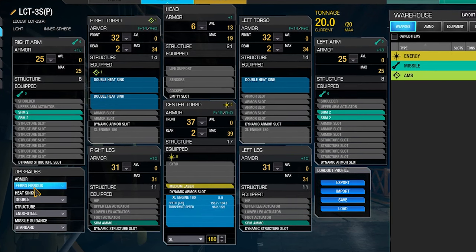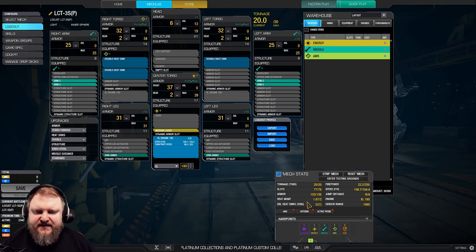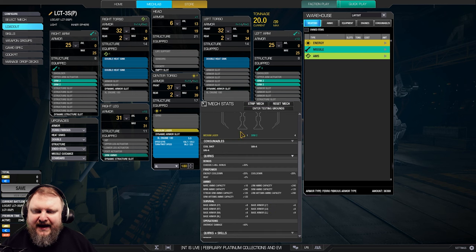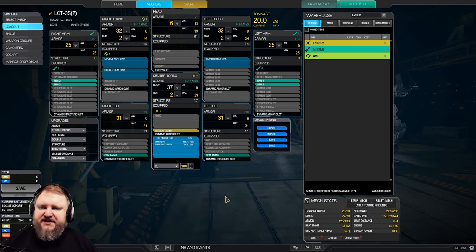Energy structure, double heatsinks, ferro-fibrous. Other than that we have a couple of quirks: 20% energy cooldown, 20% flat cooldown and 5% heat, plus some extra SRAM ammo capacity and a little bit of extra ammo, and 50% less overheat damage.